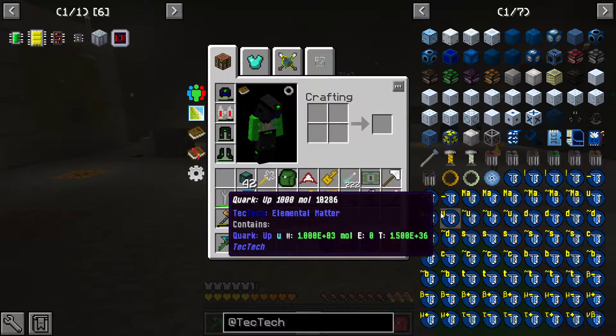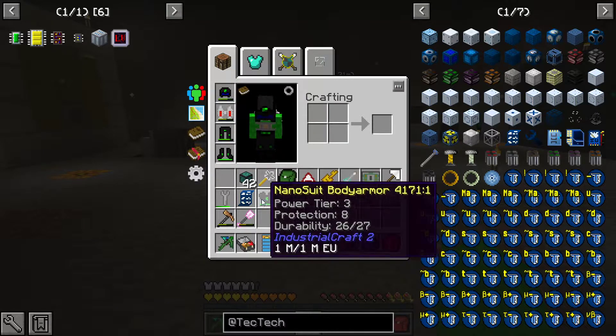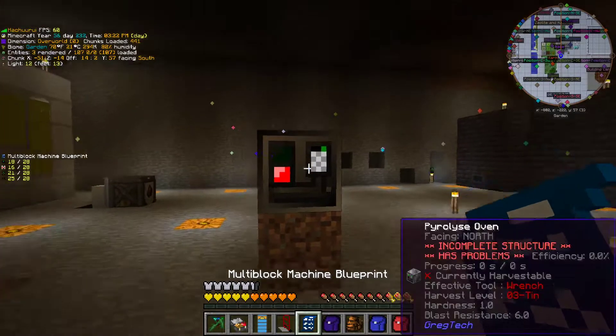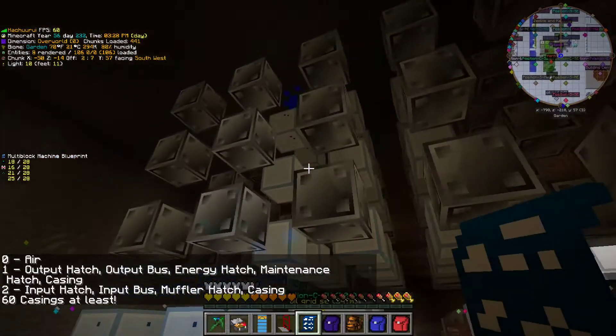The blueprint itself is easy to make — it's just two blue dye, a white dye, and a piece of paper. What you do is you take your machine like so, right-click it, and then you see all these blocks.